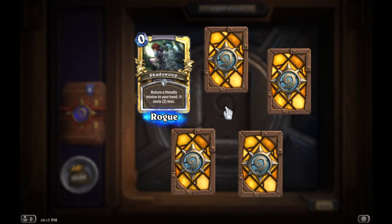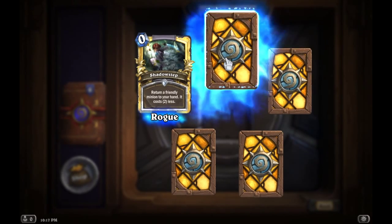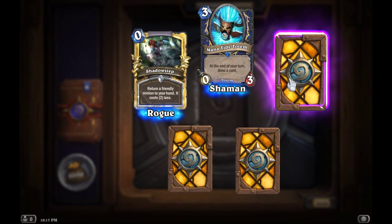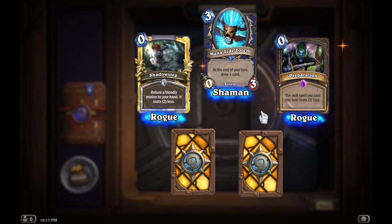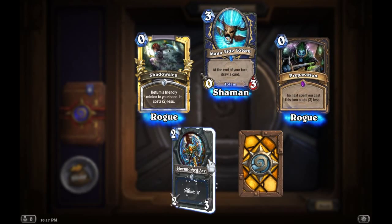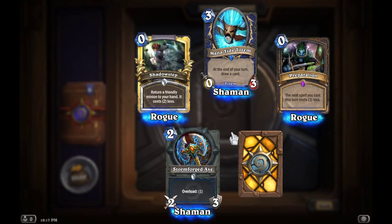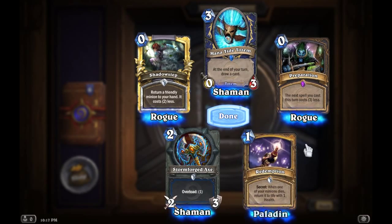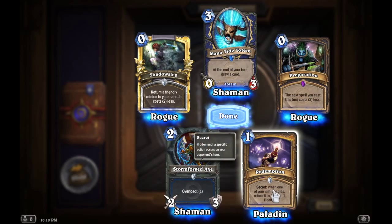Shadow Step, Mana Tide Totem, Preparation, Storm Forged Axe, and Redemption. That's pretty cool too.